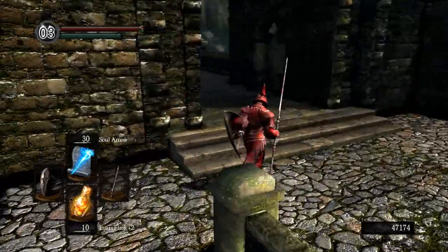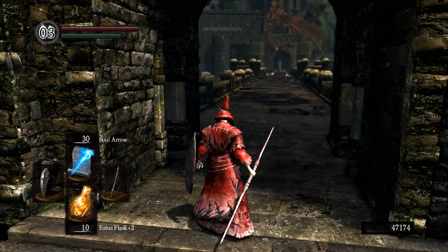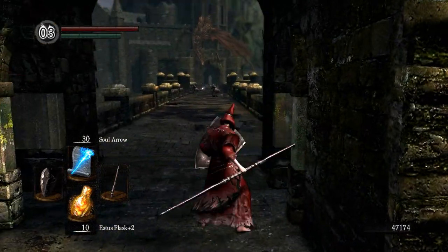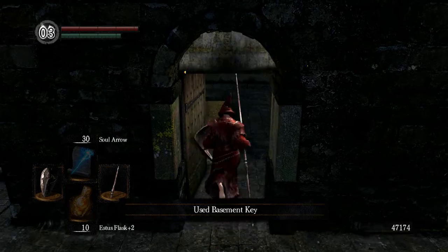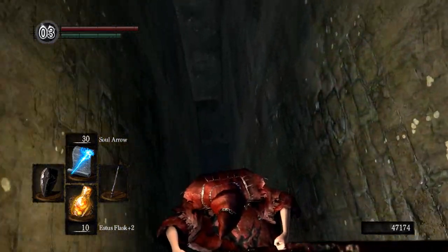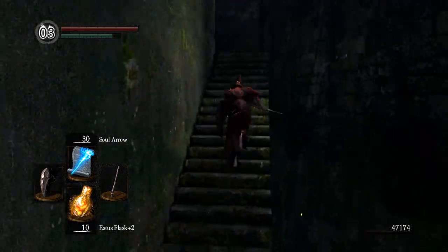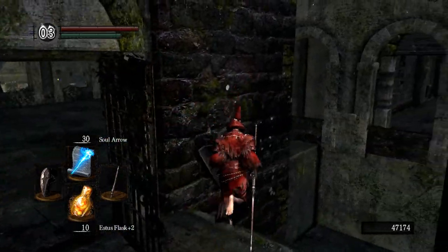We're back — Solaire is gone. I ran through the undead burg just to get back here because it's actually the closest run back to this area. Up there is the dragon and we're going to take this door. It's also safer to go this way because if you ascend those stairs the dragon might breathe fire on you. You can use the basement key here — or the master key to skip that area. You can fall down this huge set of ladders and get a shortcut right away back to the undead burg so you won't have to run back here if you die.